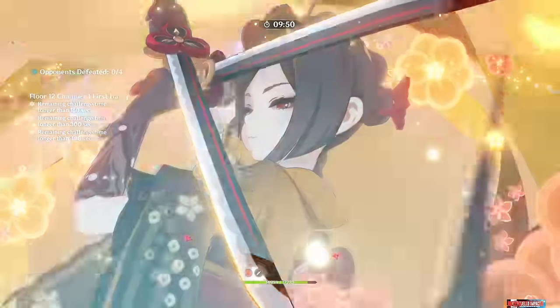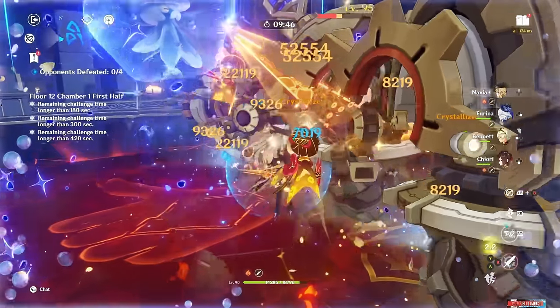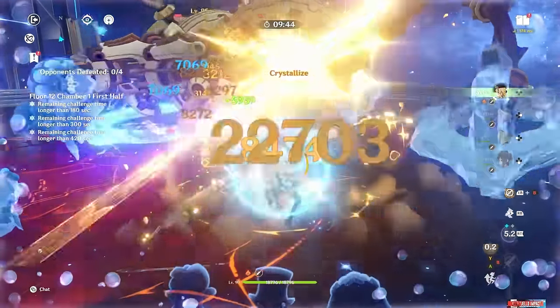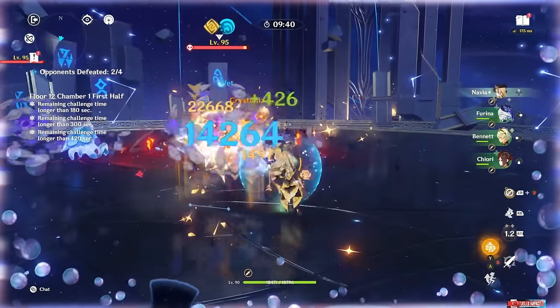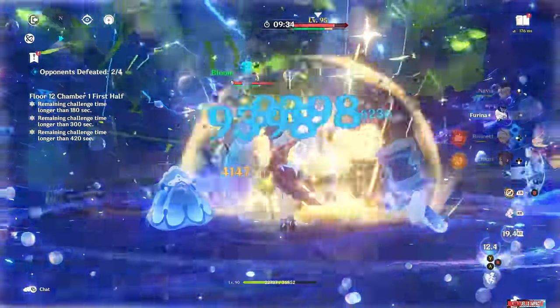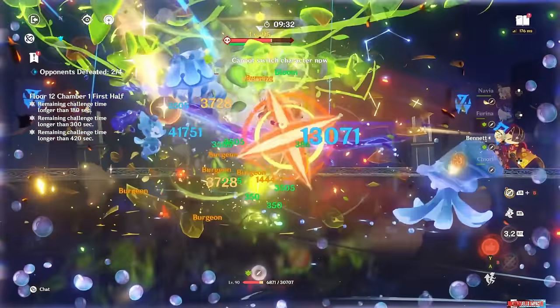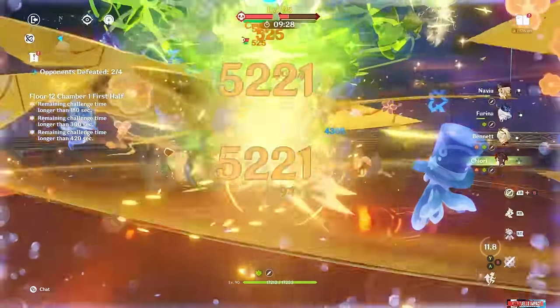This makes sense because you're using the two best buffers in the game. Navia needs a second Geo character to have consistent crystallizes, and Jiori is the Geo character that does the most damage. The big relevant thing is that Farina is buffing both Navia and Jiori on this team, so unlike the Zhongli variant — where Zhongli doesn't do relevant damage — you're getting more value out of Farina's buffs.